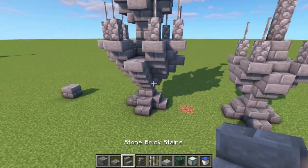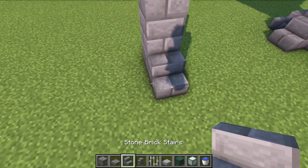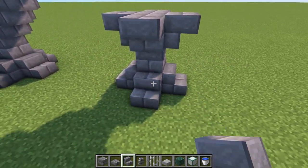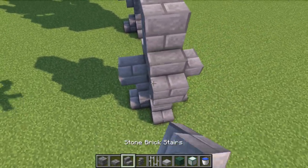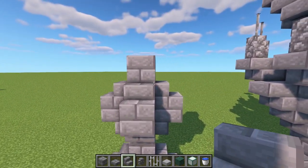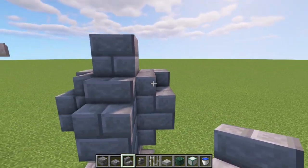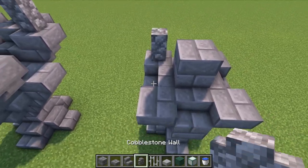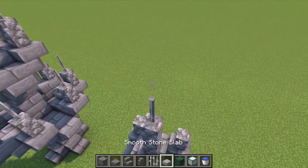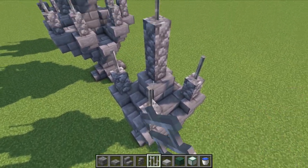Repeat the same process for the third small fountain on the other side: two more blocks to make it three high, stairs around the bottom, upside-down stairs around the top, two blocks in the middle, normal stairs on top, upside-down stairs facing inwards front and back, cobblestone walls on four corners, two in the middle, iron bar and stone slab on top, iron bars on the cobblestone walls.